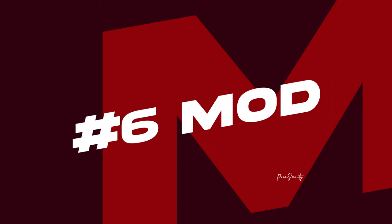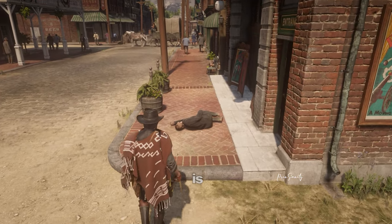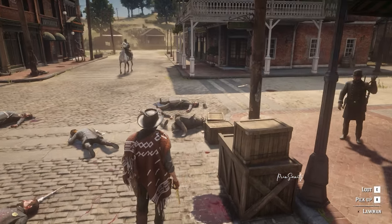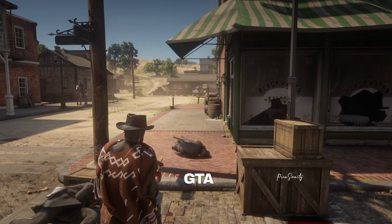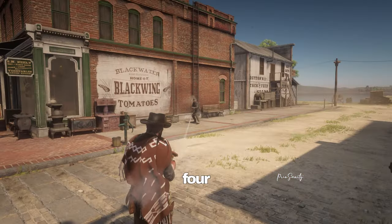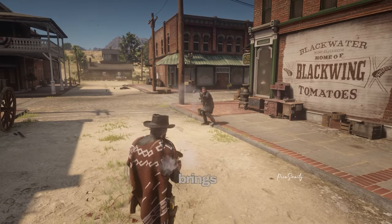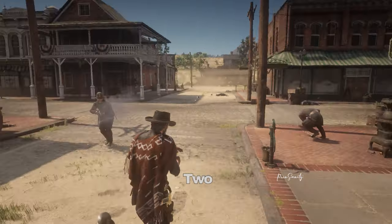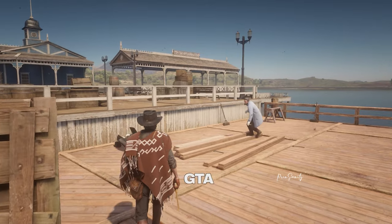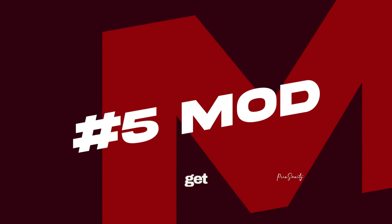This mod is called Western Euphoria Ragdoll Overhaul — it's a physics mod. We've been playing RDR2 for five years and the physics are good, but RDR1 and GTA 4 physics were the best. After GTA 5, Rockstar messed up the physics a bit. This mod brings GTA 4 and RDR1 physics into RDR2. I'm not saying RDR2 physics are the worst, but this mod lets you feel more realism in gameplay.